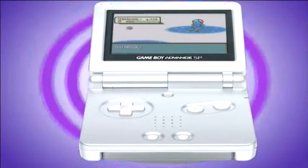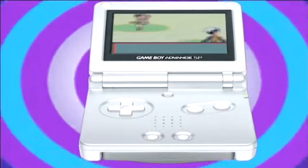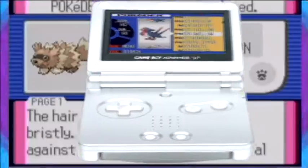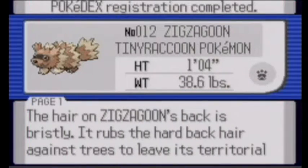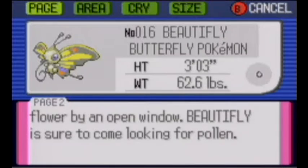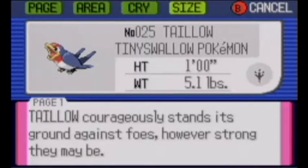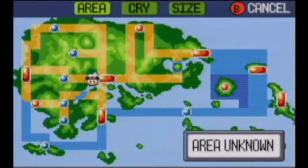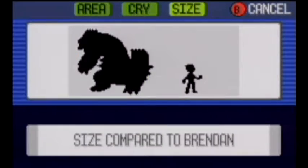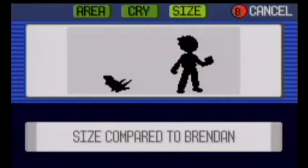If you catch a Pokémon, or another trainer uses it in combat against yours, their data will be added to the Pokédex. The Pokédex is any Pokémon trainer's most valuable tool, because it's packed with detailed information on Hoenn's Pokémon, including physical statistics, information on where each Pokémon is located, a sample of each Pokémon's cry, and, if you captured them, you can compare their sizes.